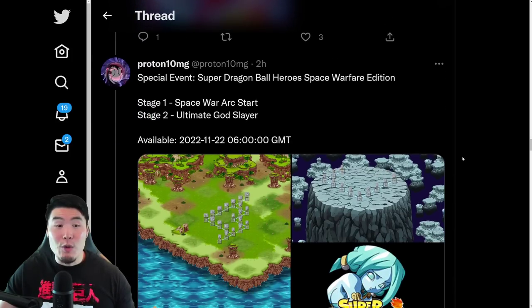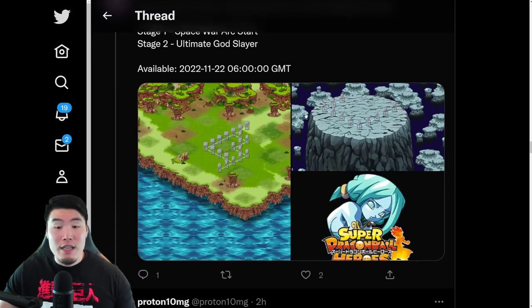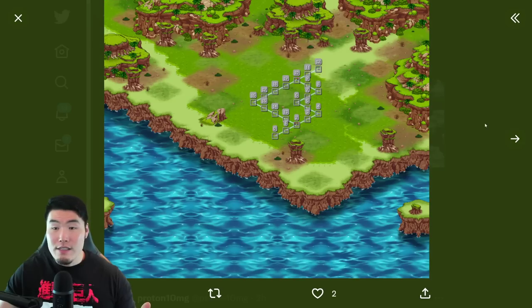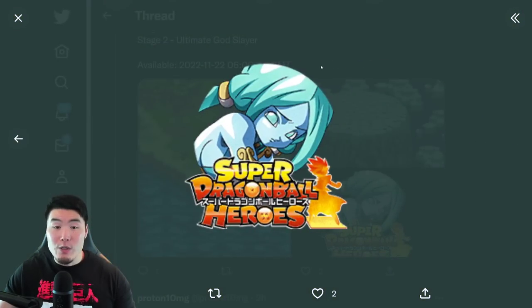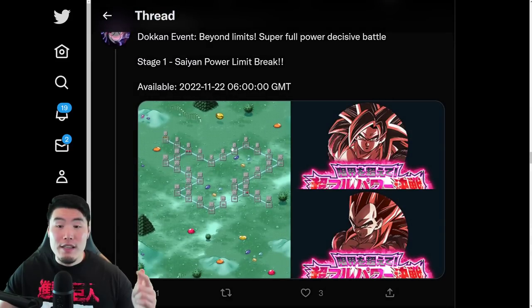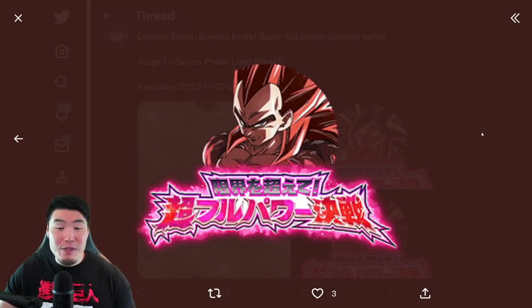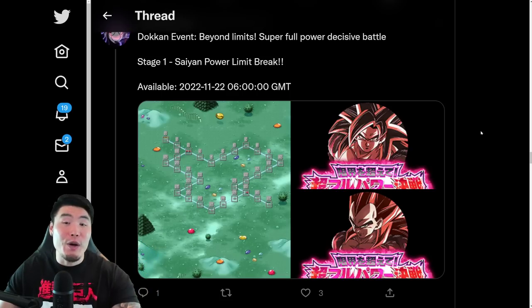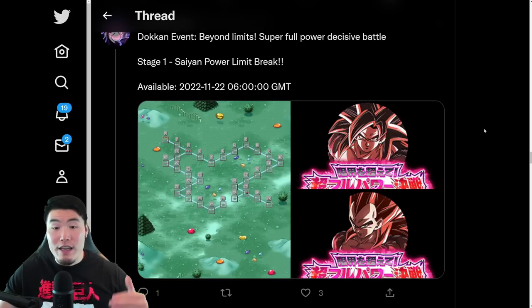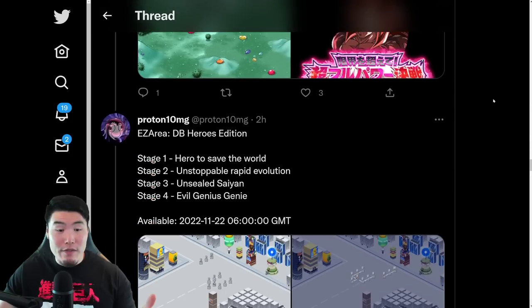We also have some new events. This is the special event: Super Dragon Ball Heroes Space Warfare Edition, with two stages. We also have the Awakening Metal for the new Legs, and then a Dokkan event for Super Saiyan 4 Goku and Vegeta. Keep in mind, this does not mean they're Dokkan Fest exclusive units. We've had this before with the God Trunks and Super Saiyan 4 Vegito. So yeah, Dokkan event for the Super Saiyan 4s.